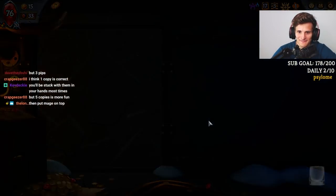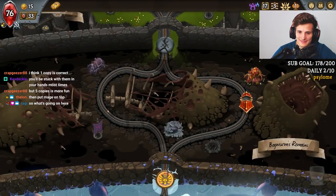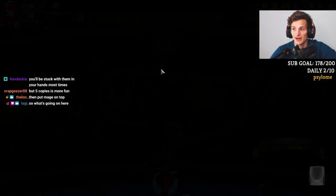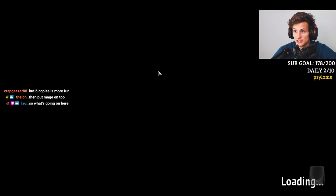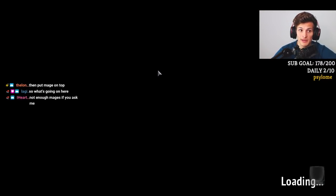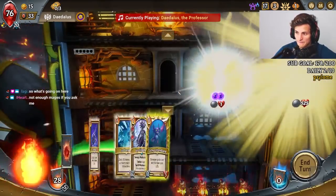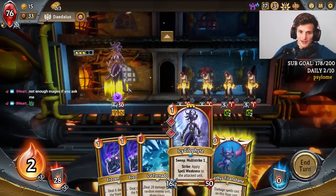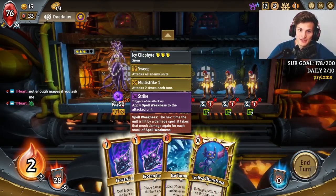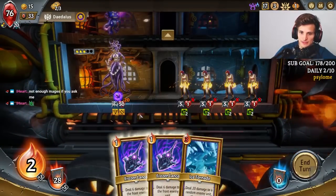Let's have some fun. I wanted to upgrade it first, give it health — this thing is really susceptible to Thorns and Spikes. But maybe that's a good thing, because now that I have so many of them, if one dies, I can replace it with his twin brother. There's a lot of good things going on here already. I have a large stone sweeper that does double Spell Weakness in this lane.